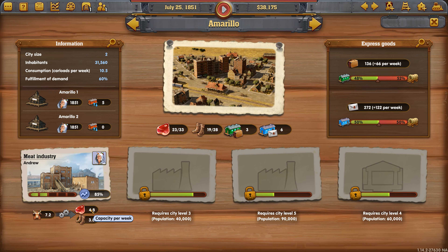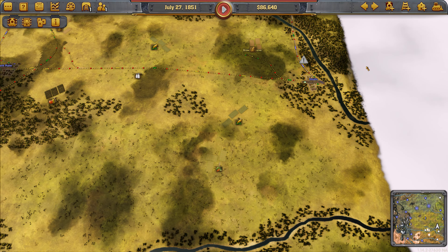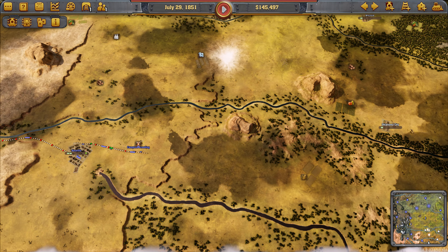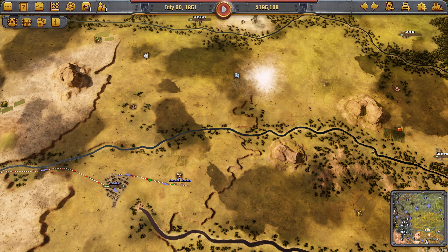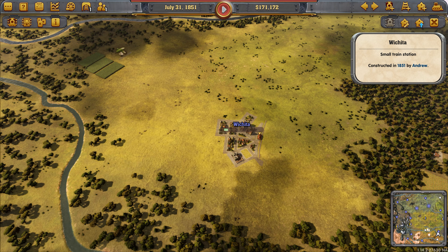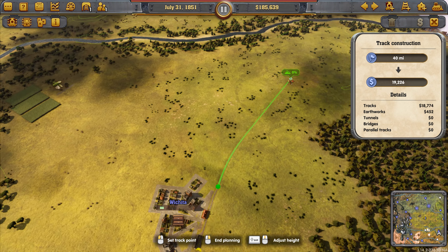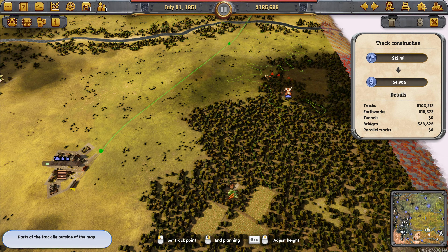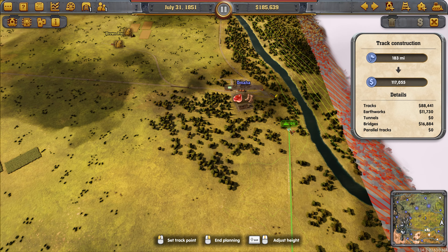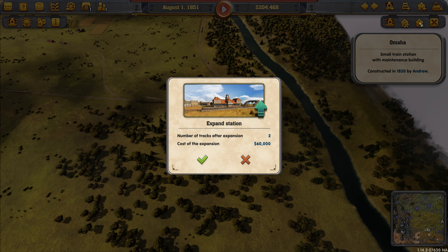We'll purchase a second train to start contributing to overall meat production. At 4.8 in Amarillo and 4.8 in Sioux Falls we're at 9.6 — just under halfway to our target. We'll need to expand these two industries further or purchase another meat-producing industry. I'm going to get a station over here in Wichita and link it to our network, eventually connecting it to Sioux Falls. We have cattle nearby that we already own, so we'll make good money and profits from that.